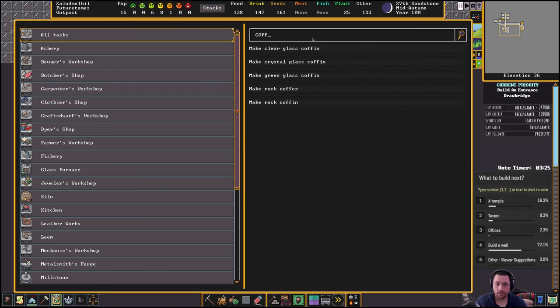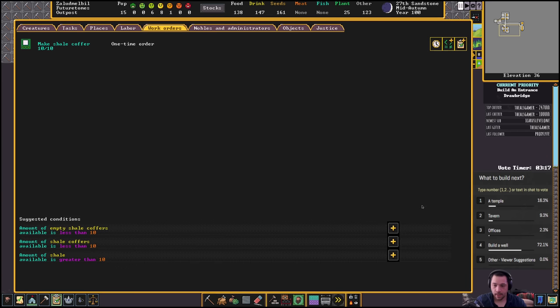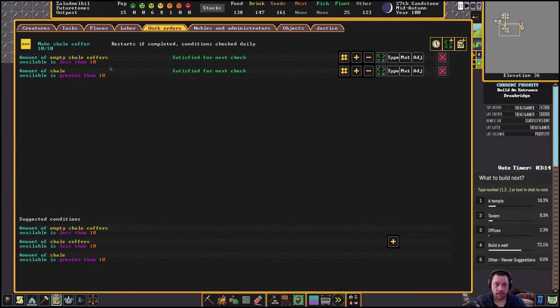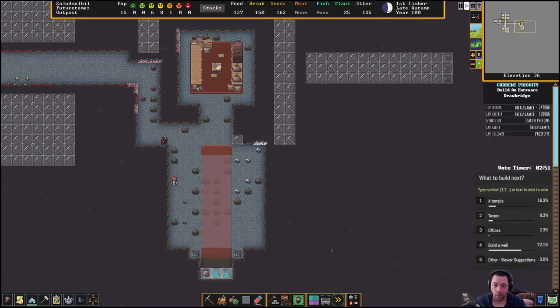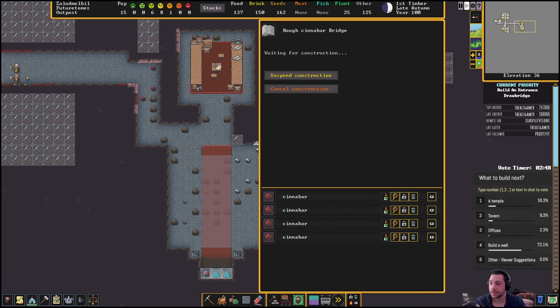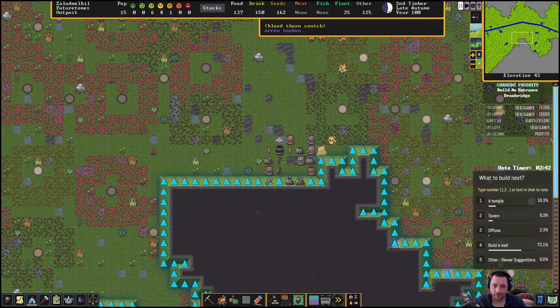Let's queue up rock coffers — make them out of shell, make 10 of them. They're needed for taverns, hospitals, temples, and things like that. In taverns you store goblets in your coffers. For hospitals you store medicine — casts, splints, etc. For temples you store instruments for performers. 10 is probably more than I need, but it's made out of rock so it doesn't really matter if I make too many.